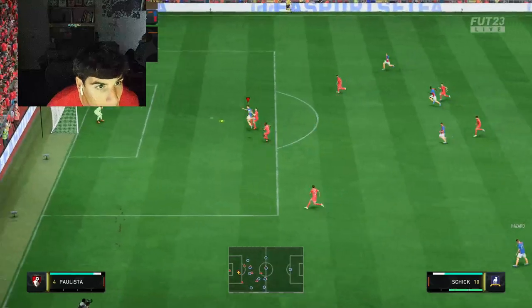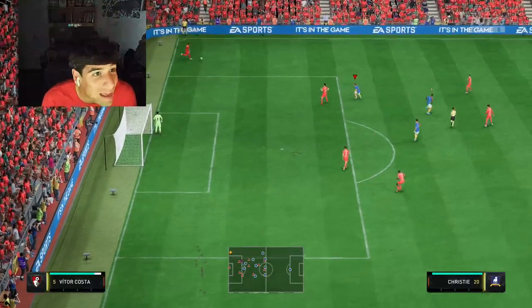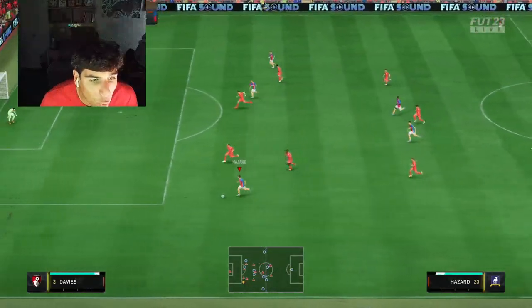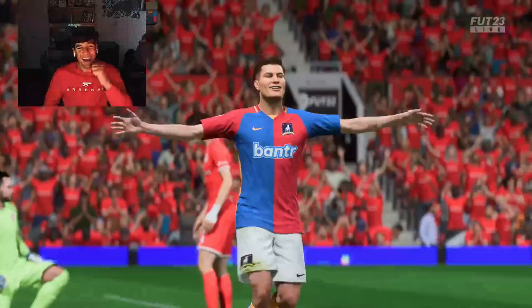Schick - oh, missed! Almost a flying ninja kick, looking like Haaland out there. He can hold up the ball pretty well because he does have four star skills. We're in here on his left, on his favorite left - oh lovely! Come on, the main man Patrick Schick!